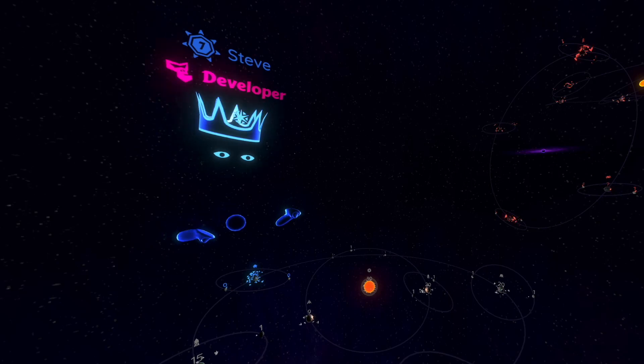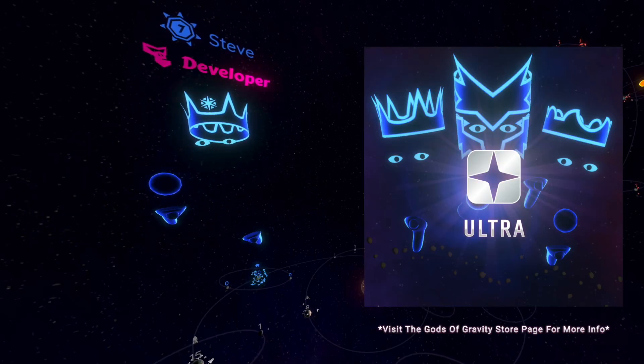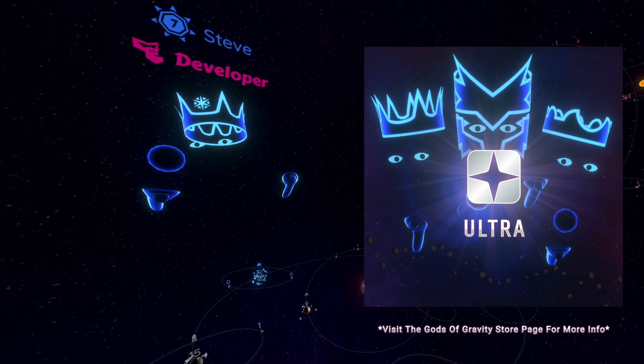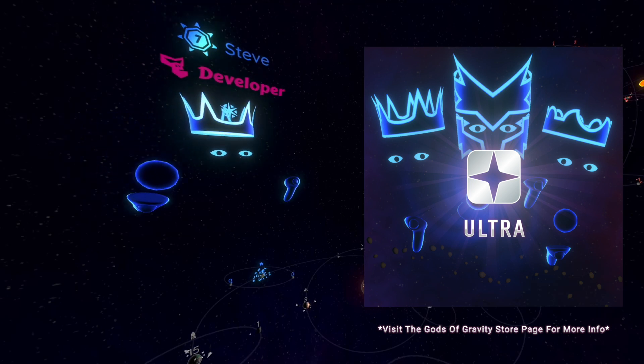The new official co-op maps along with future community co-op maps are all included in Ultra, but don't forget Ultra can be shared. So if you have it, be sure to invite your friends to play along with you, or maybe even make some new ones by opening up a public room.